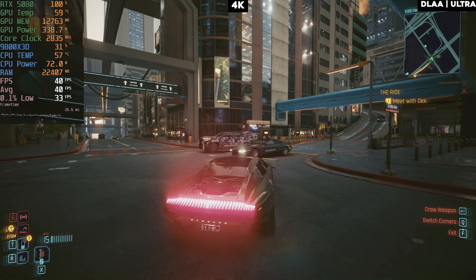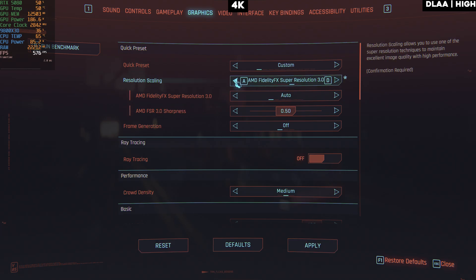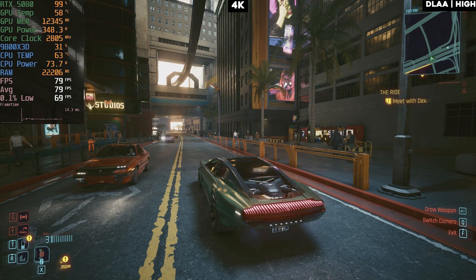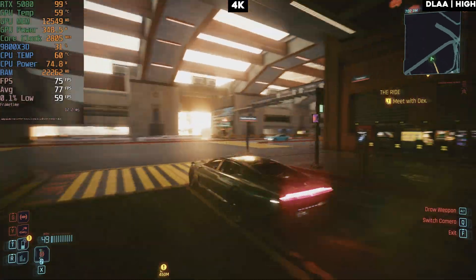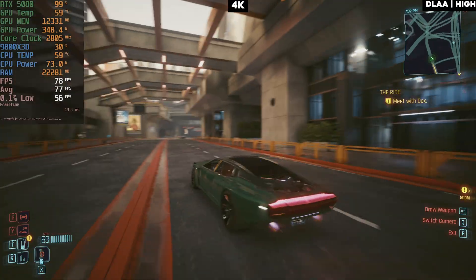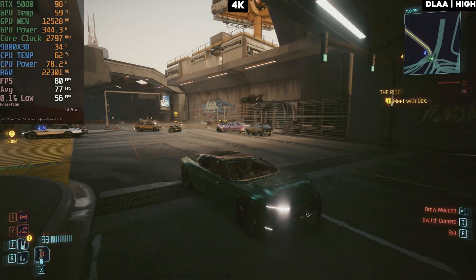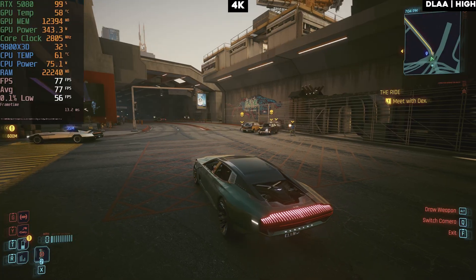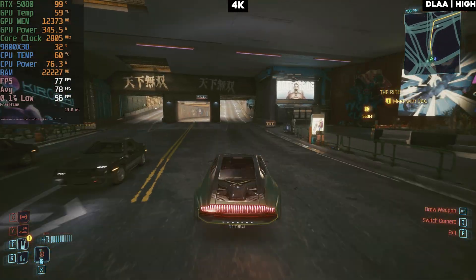On ultra settings we can't get 60 FPS, so let's drop to high settings with native DLAA. On high settings we're getting more than 60, close to 80 FPS — pretty good on 4K DLAA. Ultra takes you to 40 FPS but on high settings you're getting roughly double the performance. It's still using about 13 GB of VRAM and maxing out GPU power, but this GPU stays super cool at 60 degrees Celsius even fully cranked out.